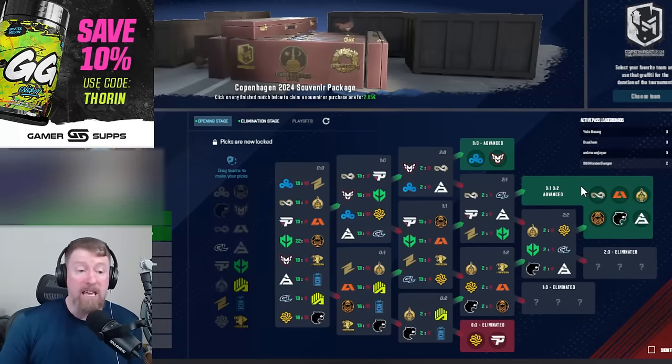I absolutely messed up the 0-3. For the 0-3, I picked Legacy and Payne. Payne was obviously much better than expected, and Legacy was absolutely not a 0-3 team. So I messed up on those ones — I was actually banking on some of the other squads out there to do more work.